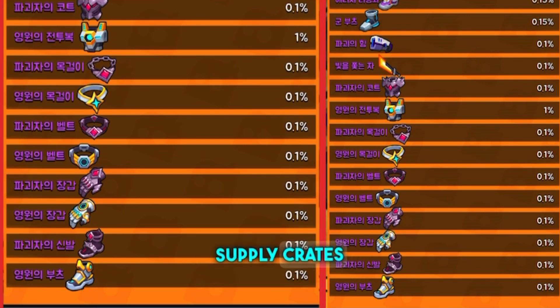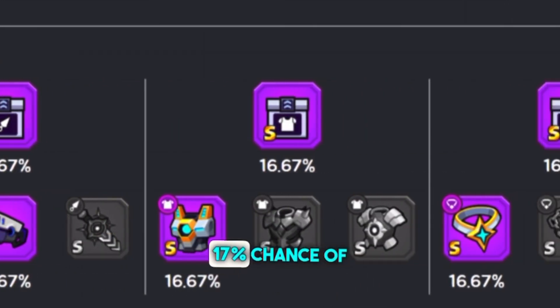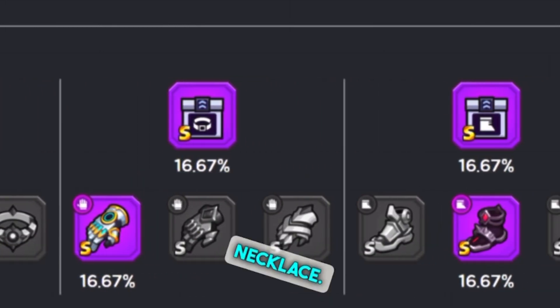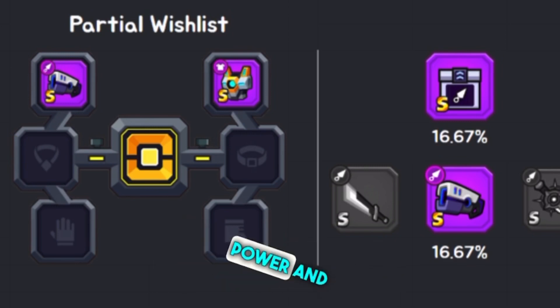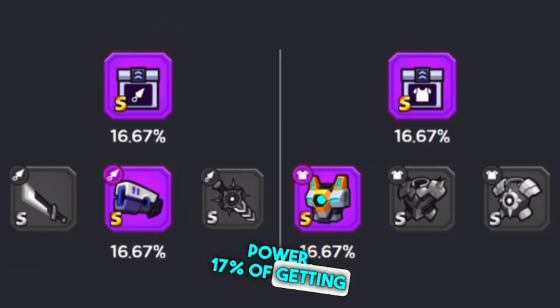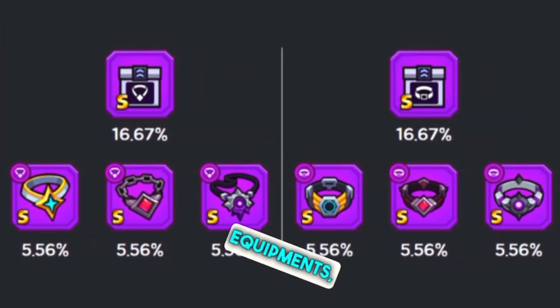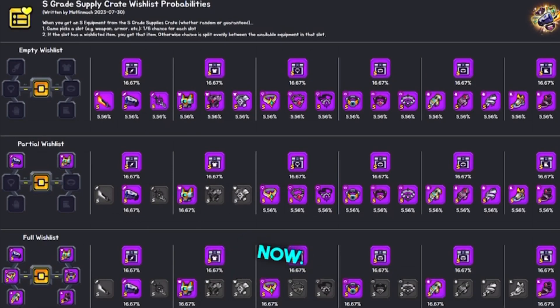I personally recommend you to open normal supply crates and use the wish list. Wish all six equipment and you will have almost a 17 percent chance of getting your wished S equipment — for example, the eternal necklace. If you wish for only two equipment, say Void Power and Eternal Suit, you'll have almost 17 percent chance of getting Void Power, 17 percent of getting the Eternal Suit, and five and a half percent of getting other S equipment, excluding weapons and suits. That's all for now — don't forget to subscribe to my channel, and it would be great if you like this video, it helps me make better content for you.